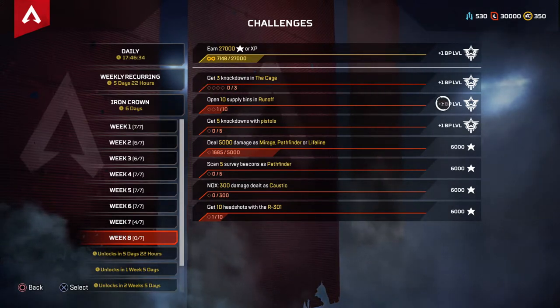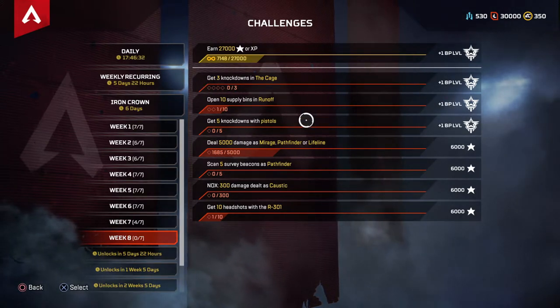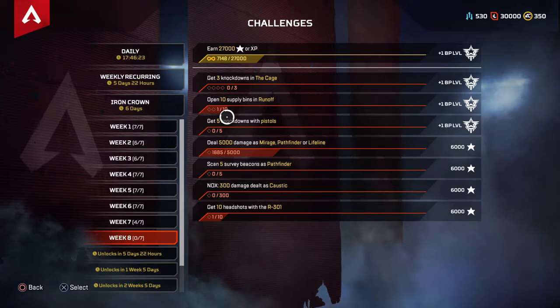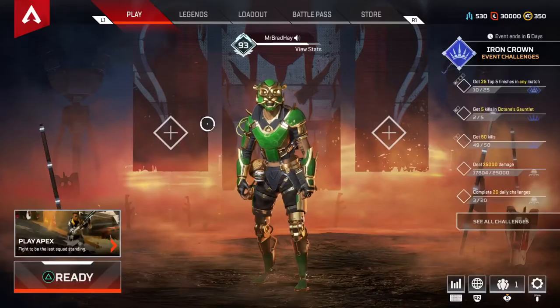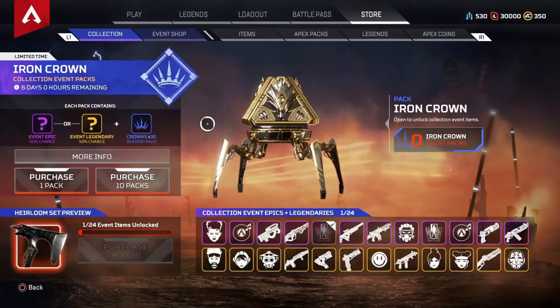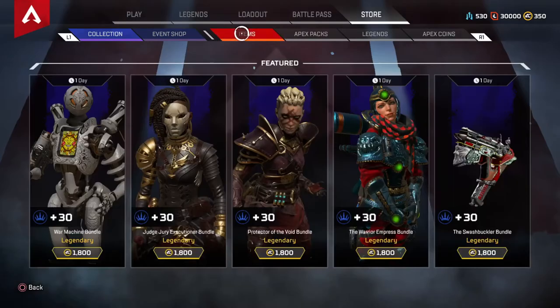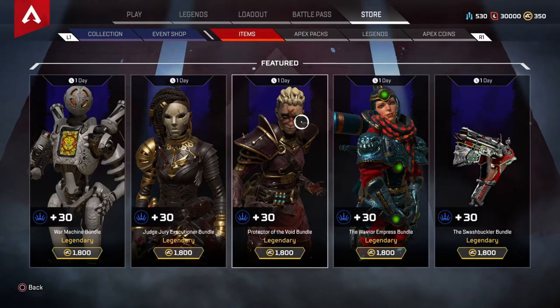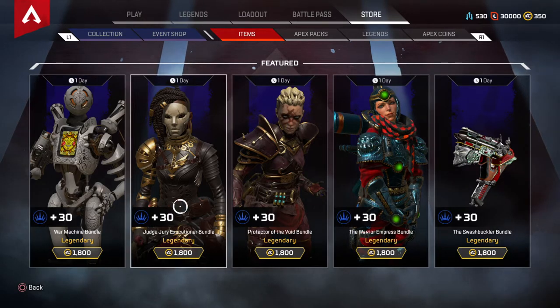If you do get stuck on a challenge and need help, comment down below and I will help you out. Another way to get this skin is to head over to the Store and click on Items. At the moment you can see Pathfinder, Lifeline, Wraith, and Wattson skins — all legendary skins.